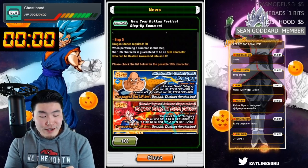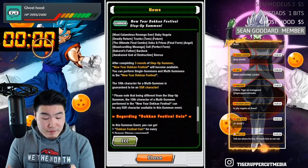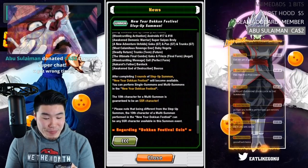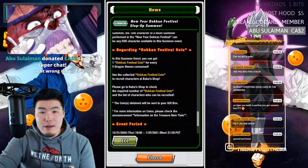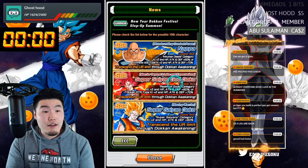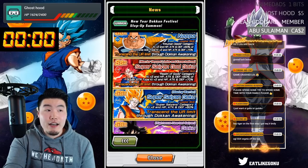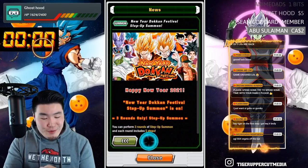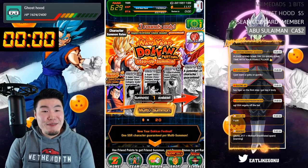And of course, UI Goku on this banner — UI Goku, Nappa, Spirit Bomb Absorb Goku. We actually didn't get shafted! Now, it does look like the OG 5 Outlaws are back. But I think you can't get them as a guaranteed Outlaw — only as unfeatured Outlaw pulls on steps one to five. So yeah, that's pretty good. We actually got a very similar banner to JP.